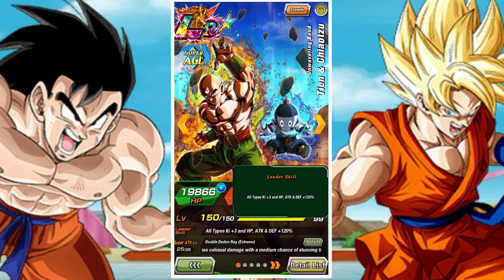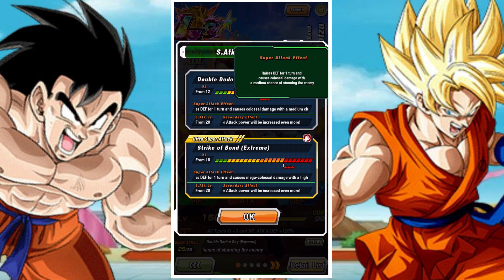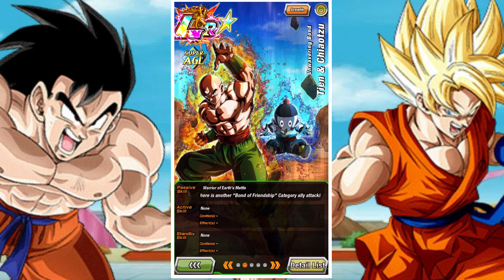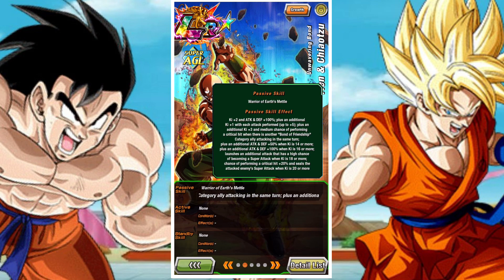They got their EZA I think two or three World Tournaments ago. I did take a look at them when I had them at 69% — they were very good — but I wanted to get another good look at them while they were at 100% in the Hidden Potential System, because obviously it's a big difference and it's a nice milestone for a unit.